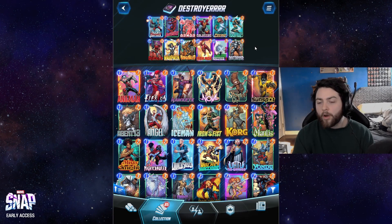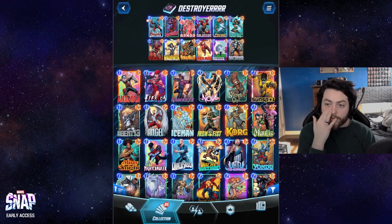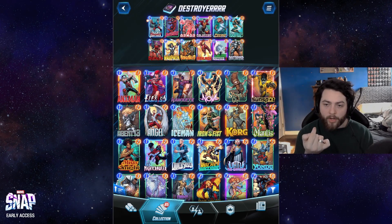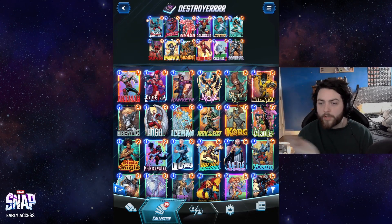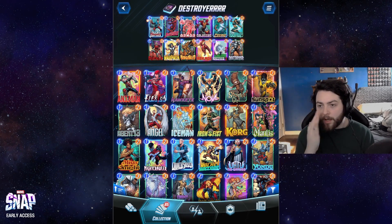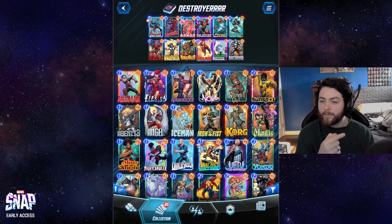The cards that facilitate that are Bucky Barnes, Armor, Colossus, Cosmo. All those cards have some kind of Destroyer synergy, in the sense that they either negate the downside of Destroyer or just straight-up remove the effect. Bucky Barnes getting destroyed into Winter Soldier — good. Armor protecting all your cards on the tile — good. Colossus surviving Destroyer's attack — good. Cosmo removing Destroyer's ability, not having it beam the world — and also preventing it from getting Shang-Chi'd if you played on the same tile — very good.